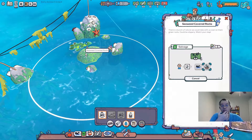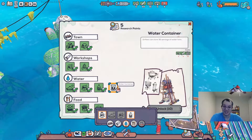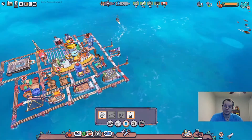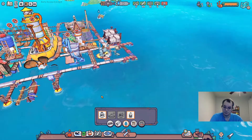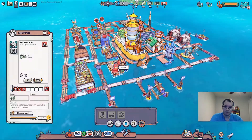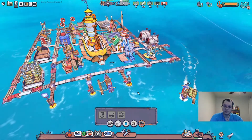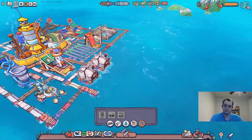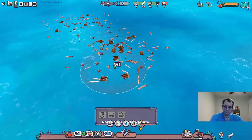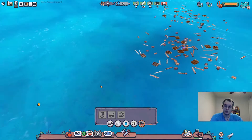We can get these other five research points — there you go. I got another five, I just need another five and then I'll have everything unlocked. Can I build? Nope, it requires a rope. There you go. I'll throw one over here at least, get two doing that.